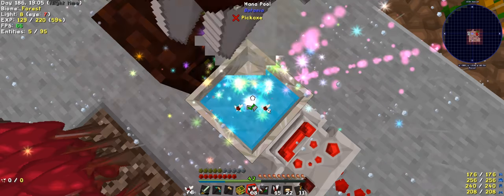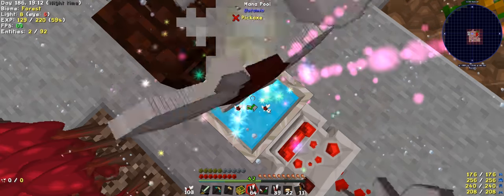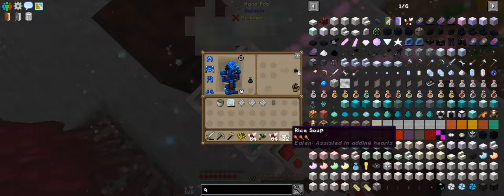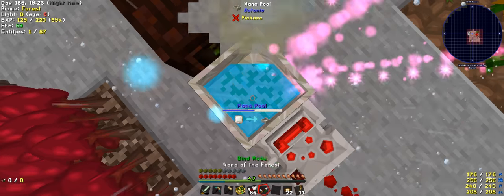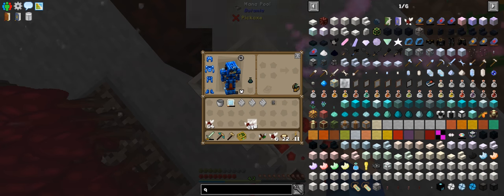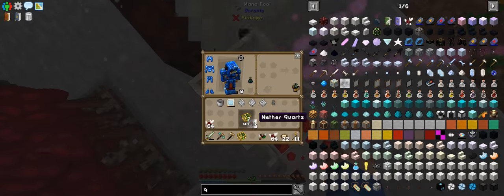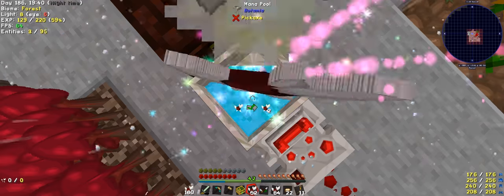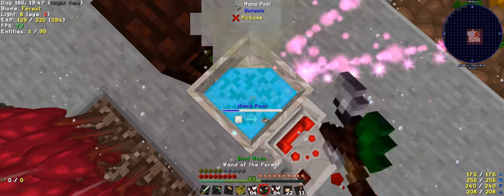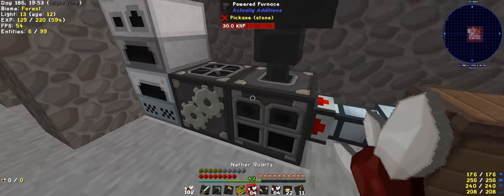We're at 70. I want two stacks — actually, if I get three stacks that will be a complete stack of 64. There's one stack. It uses quite a bit of mana actually. Didn't quite get enough. That will be enough — it used quite a bit, but this will give us exactly the three stacks we require. Oh, I have some in there already.